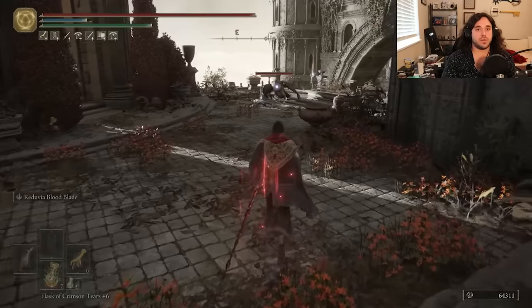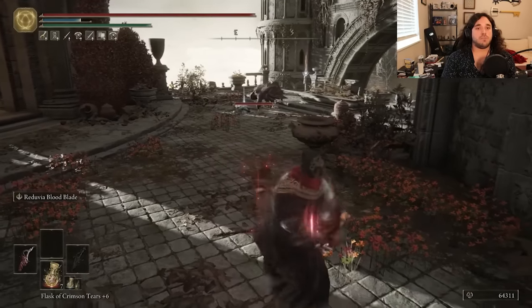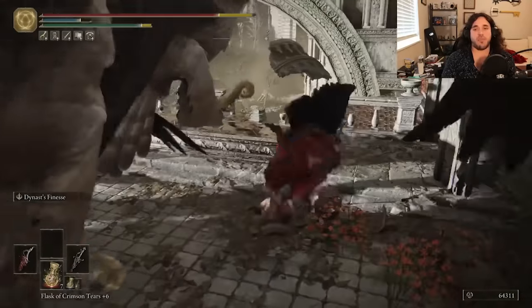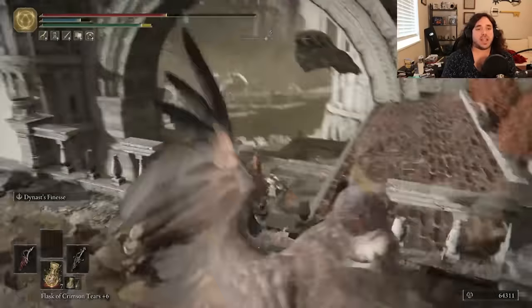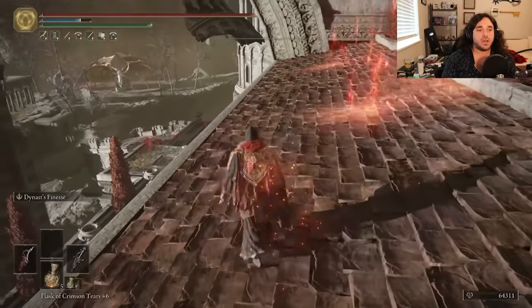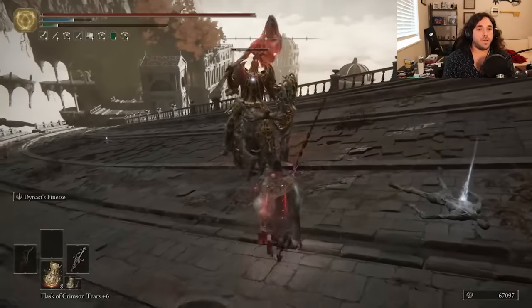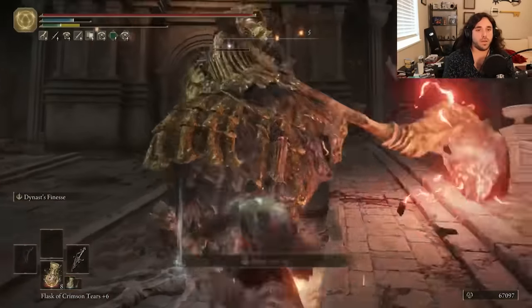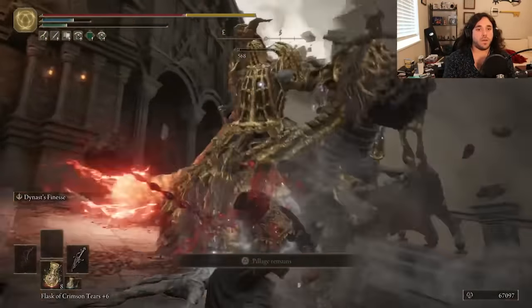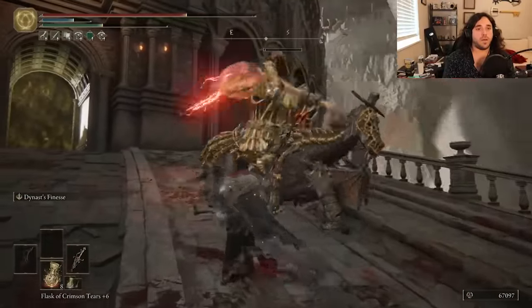Swag jump again, then it's time for the bird run. Our blade beams from Reduvia aren't long enough to hit them, so we just gotta raw dog it. Don't raw dog a bird — that sounds like a way to get Salmonella in places you don't want Salmonella. Time for the Draconic Tree Sentinel. It's a hair easier than it is with spells, since we can use our high stance pressure to make sure he's taking it on the chin. The bleed also really shaves off his HP.